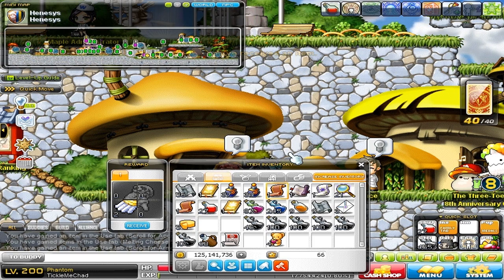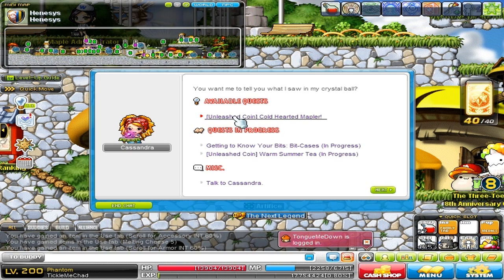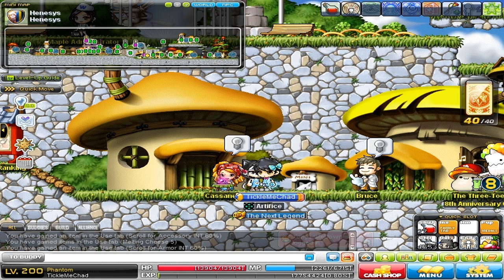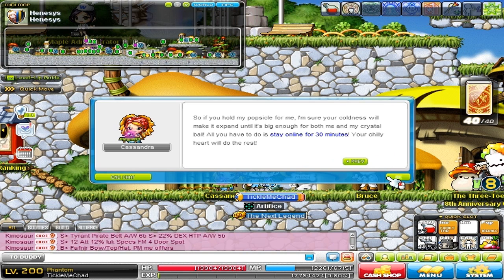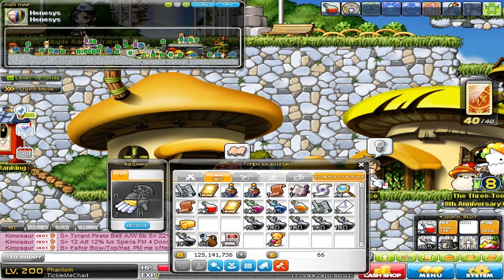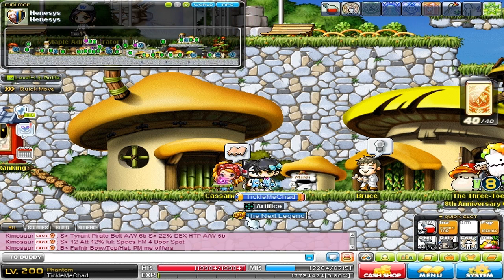The next thing you can do to get unleashed coins is the Cold-Hearted Mapler quest. This is something you can do all day long — it takes 30 minutes, you basically just have to stay online for 30 minutes and you'll get a coin. It's repeatable all day long and it's a great way to get one unleashed coin per session.